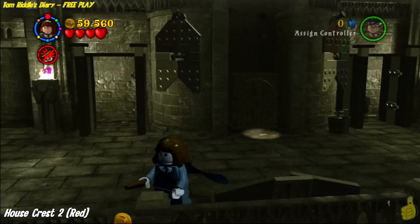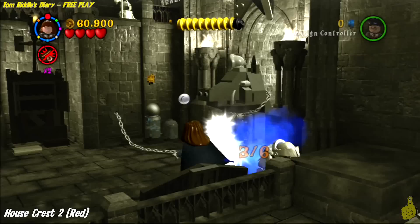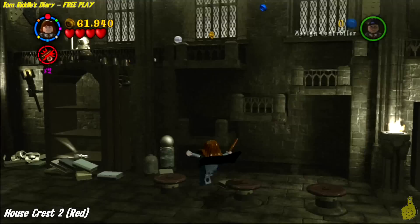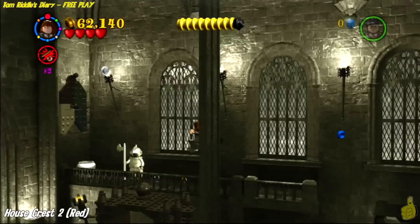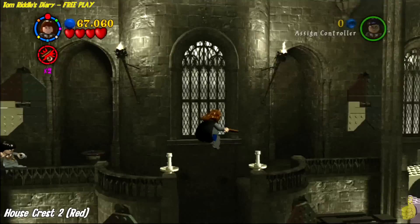Next is House Crest 2 — it's red. You can find it by destroying six of these golden knight statues around the room. There are three of them on the lower level: two are kind of on the front side of the screen while the first one is on the far left. The rest are going to be up top, so we're going to head back up the stairs. This time we're going to jump back and go to the left instead of advancing to the right, and you'll find the fourth one over there as well as a few studs.